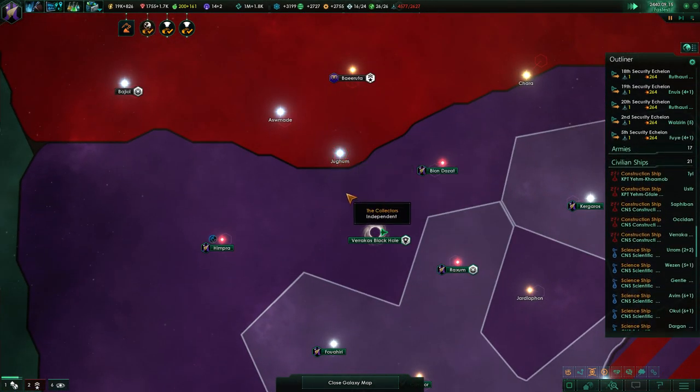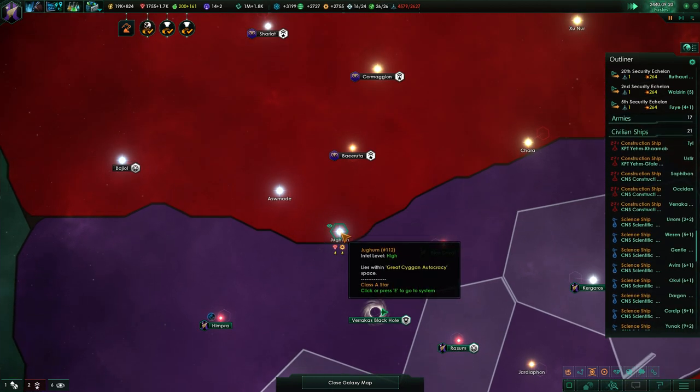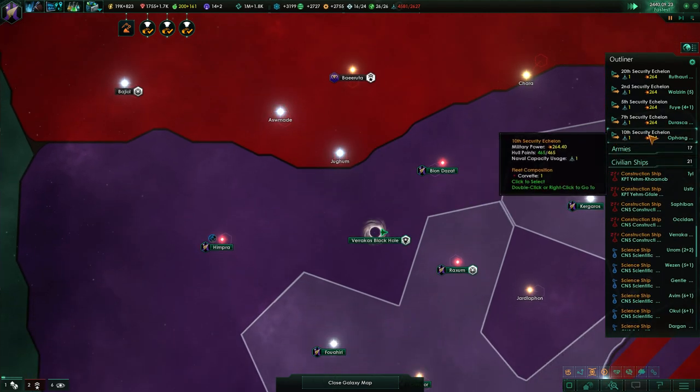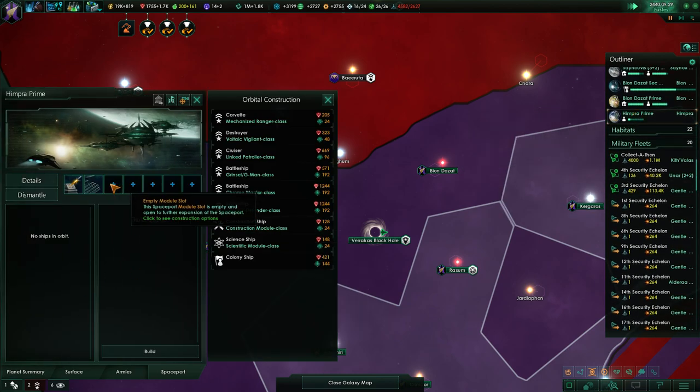Almost, almost, almost - but even if I build an outpost here there's still no guarantee we're going to get this under control too. But a man can dream. Rim Pro Prime is looking okay - at least fully built up, that's nice.